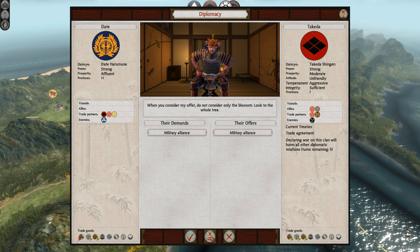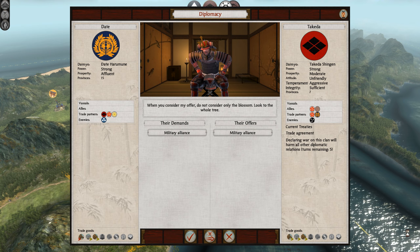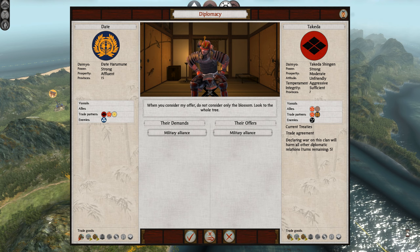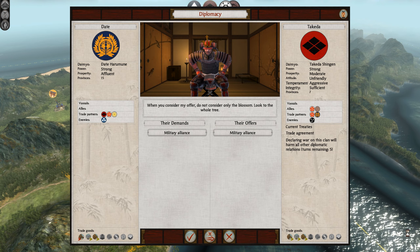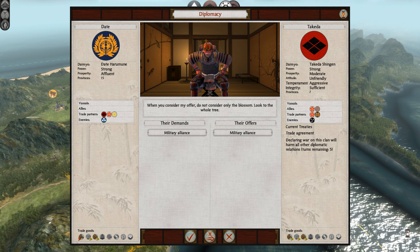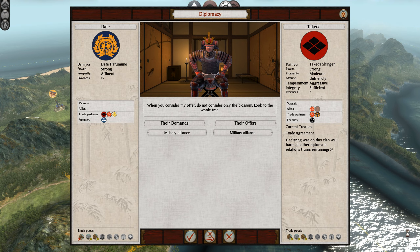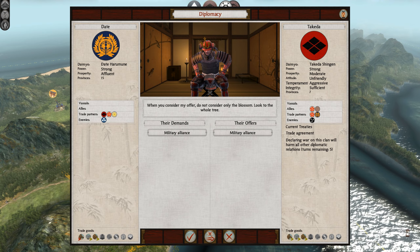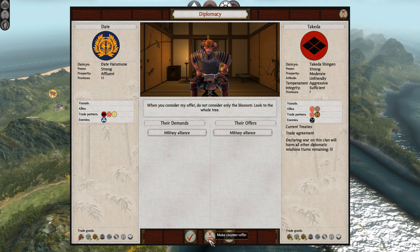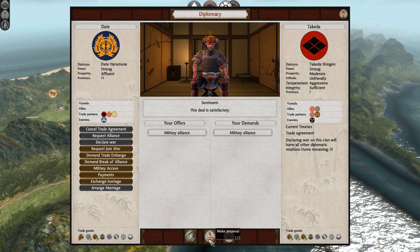The Takeda have offered us a military alliance. I really like the Takeda clan, but they're kind of blocking me. Hmm. I do have a mod that makes alliances a little bit more realistic — they're nowhere near as treacherous as in vanilla. So they would be a loyal and strong ally if we farm it and continue with them. I think I'm going to accept. Let's make an alliance with Takeda Shingen.